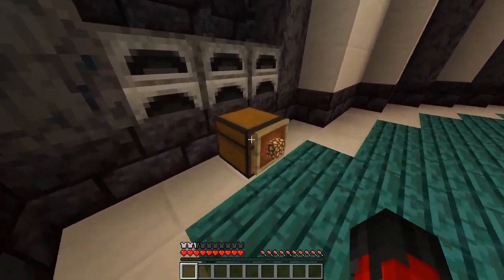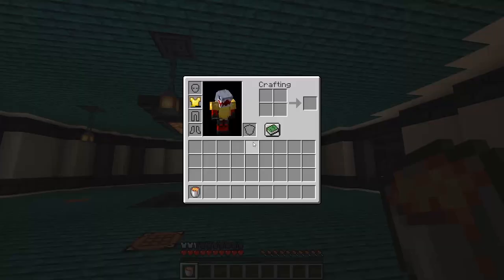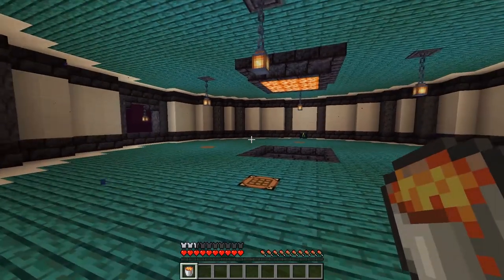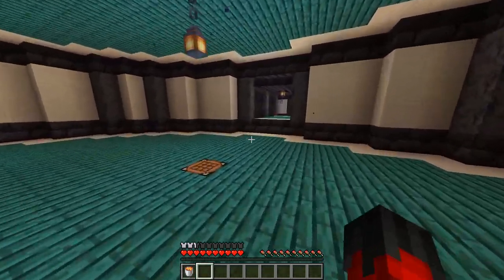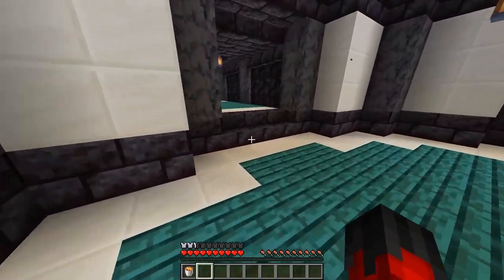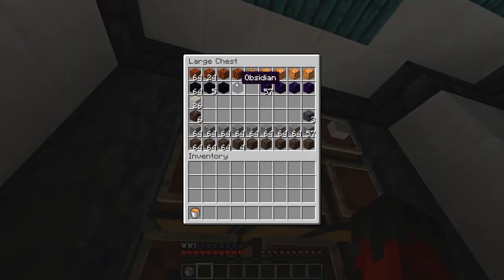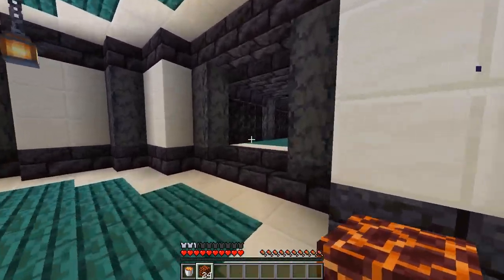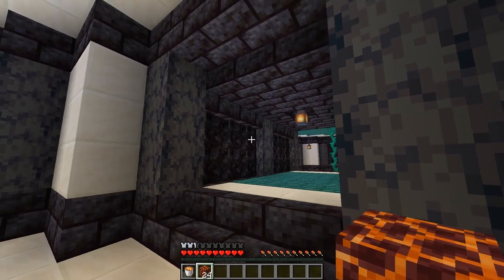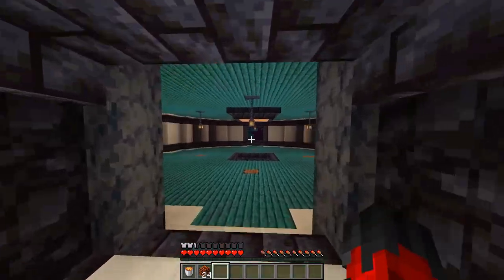We are going to need a lava bucket — that is literally all you need. I've got my gold armor on, which is great. I'll go grab some bricks because I need to show you how to build it, as I've built a load around the area. Let's go to the crimson forest and start setting one up, or go visit one that's already been set up.